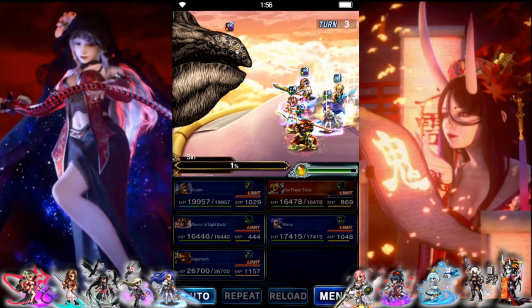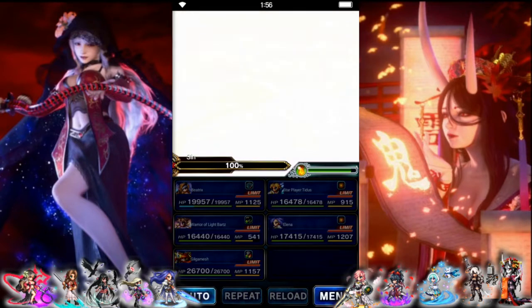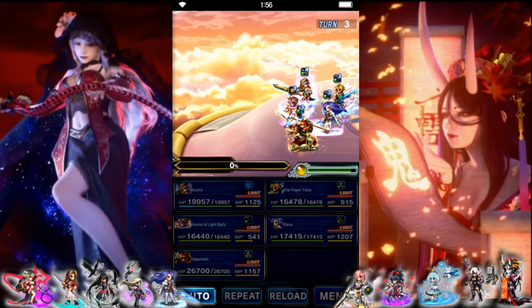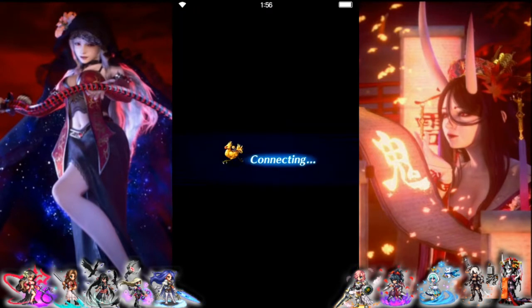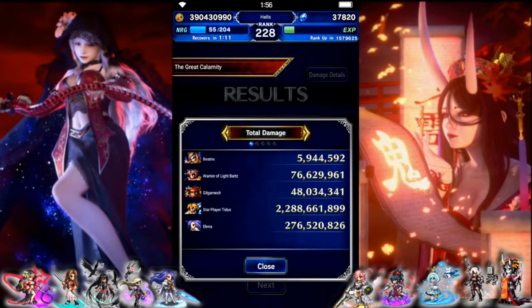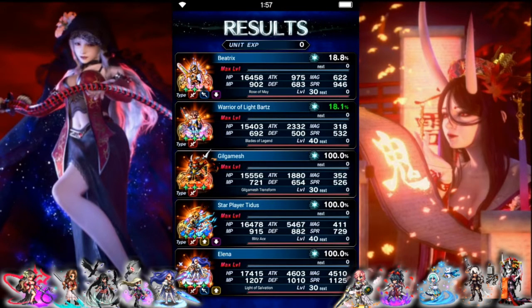There we go. So obviously we relied on Tidus — the limit burst carried most of that, about 60% of the damage at least. But we did get all missions because that was a three-turn kill. Overall, doing a better team than this should be incredibly easy.